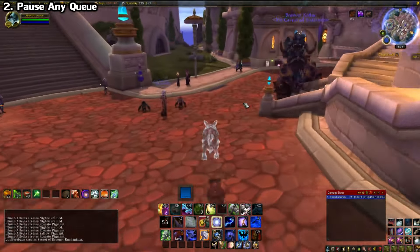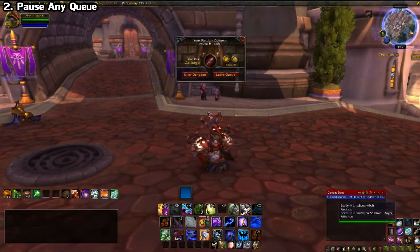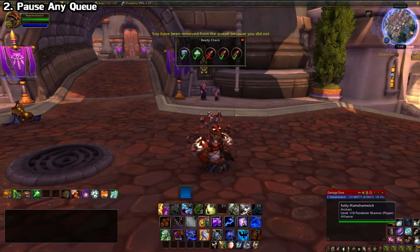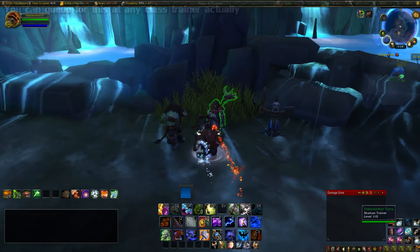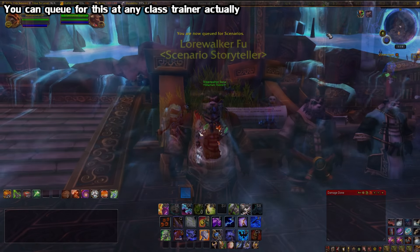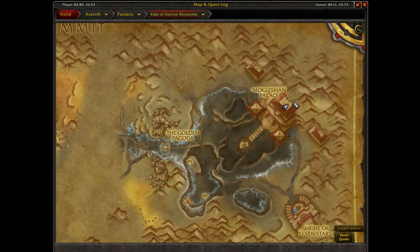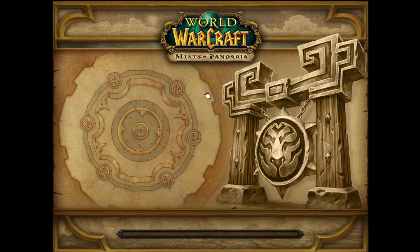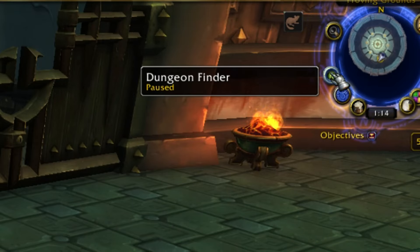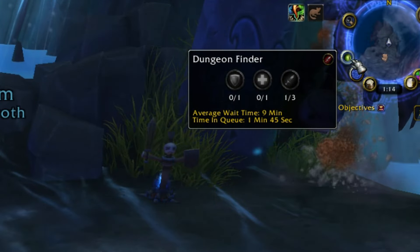Have you ever been in a queue for like an hour, sitting there waiting and waiting, and you have to AFK for just a minute, and when you come back you find that you missed it? A way to prevent this is by queuing up for a scenario. You can do the class trials from an NPC in your order hall, or the Pandaria scenarios located in the Vale of Eternal Blossoms. When you're inside of these, it'll actually pause all of your queues, so you can enter one, take a break, come back, leave the scenario, and your queue will resume from where you left off.